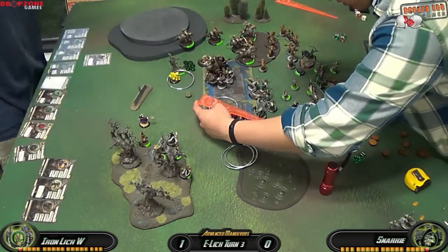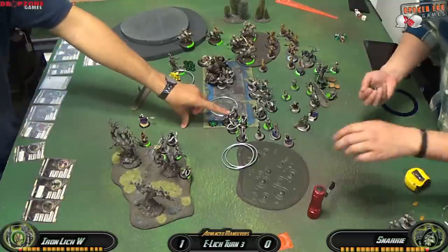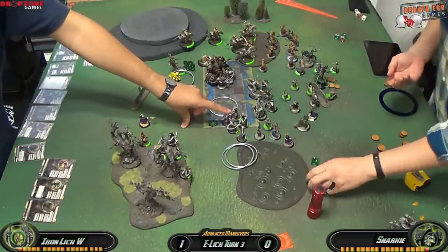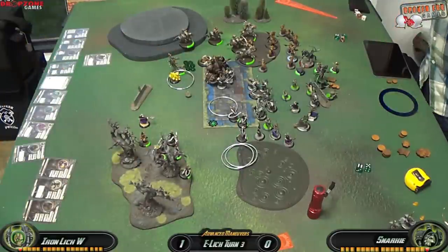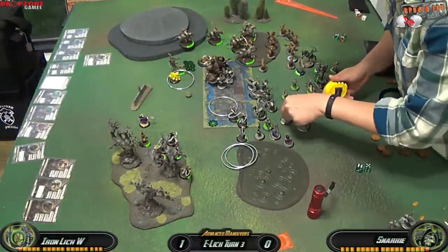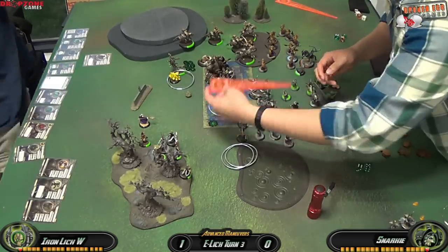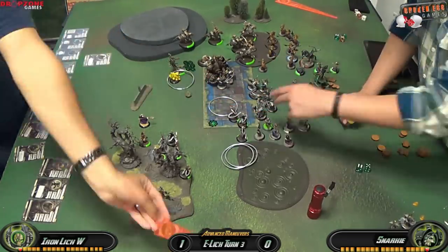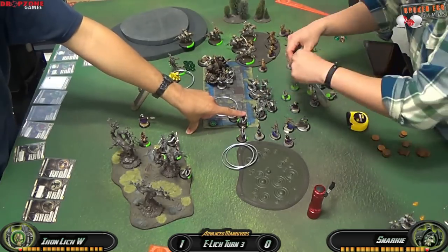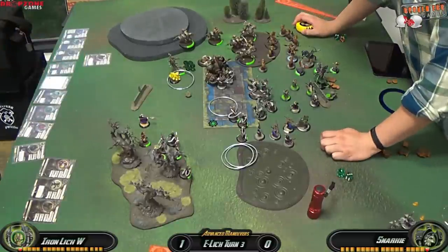I still want to get as many souls as possible, so I'm moving my two Warwitch Sirens into play to spray the Raiders down. Spray is a magic attack so it's not affected by Force Barrier — I need 7s to hit. I do pretty well with the first spray. The second spray clips and kills one of my own guys, then misses two Raiders. Still, 3 souls is pretty good.